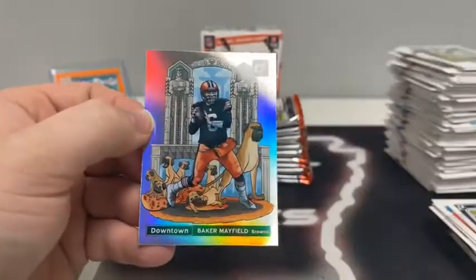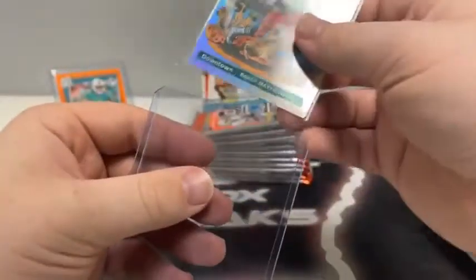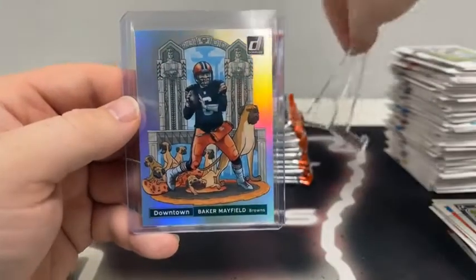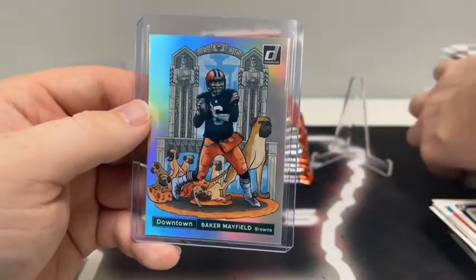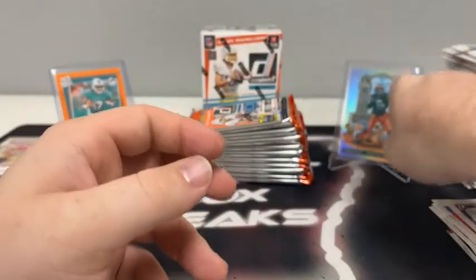How about a downtown! We'll sleeve and top-load it — the Cleveland Browns. Baker Mayfield downtown for Cleveland — very nice. We'll get that up on a display. Not a bad break. We've got the Jalen Waddle autograph and we're not even done yet. We got a downtown and the Jalen Waddle autograph.